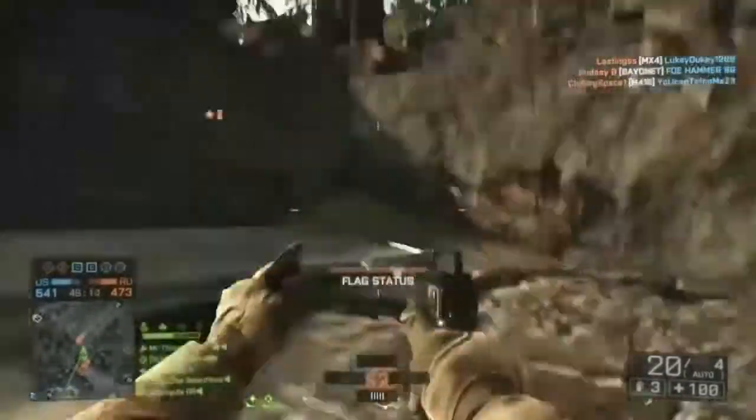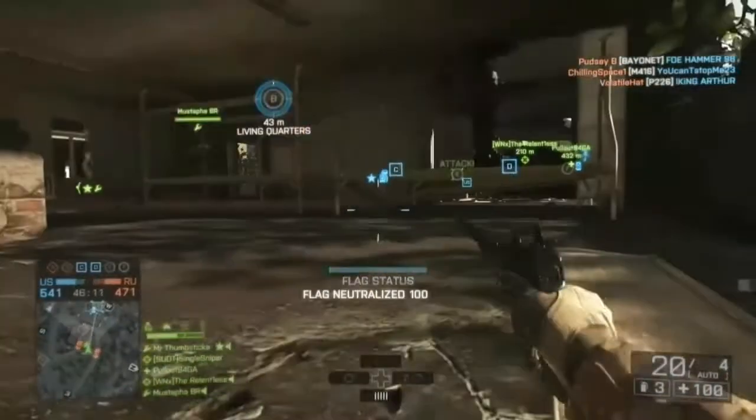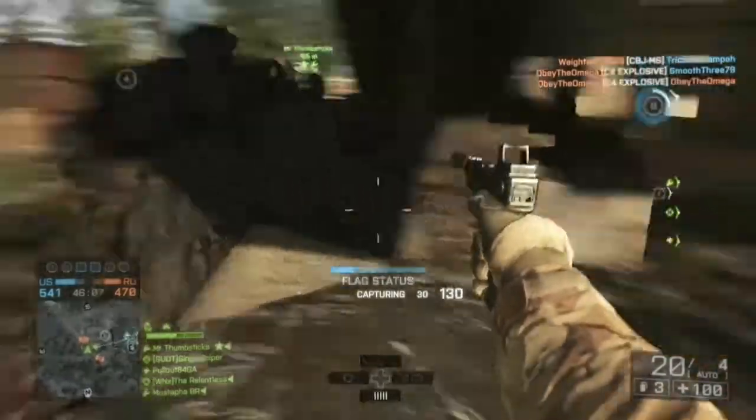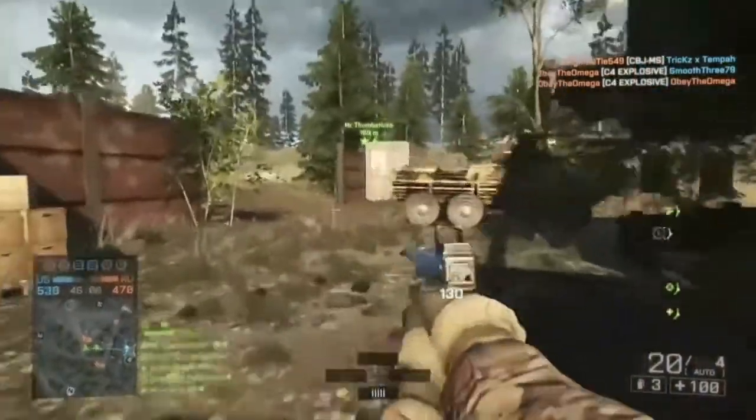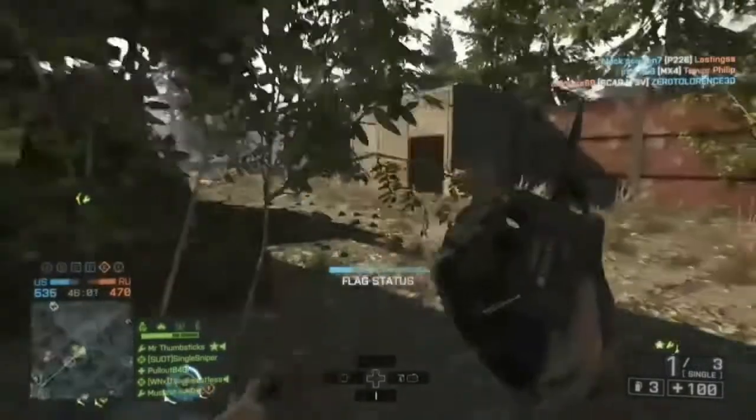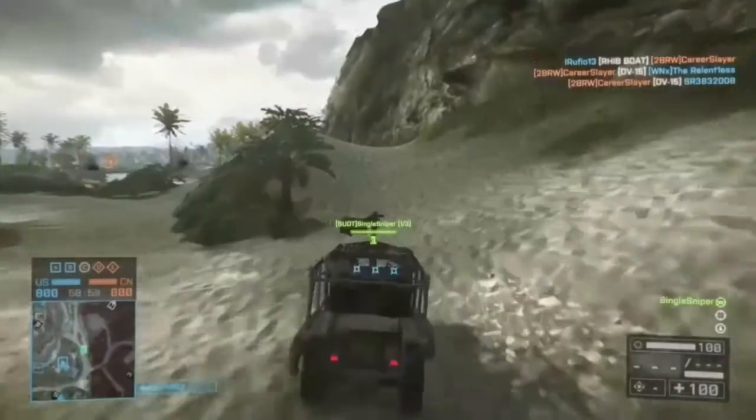Here I am kind of pinned down between two vehicles and I am going to choose the one with the biggest threat — the LAV on my left. What I am going to do is put the C4 behind him so when he rolls back over it I will just detonate it. Very useful for recons to have C4.